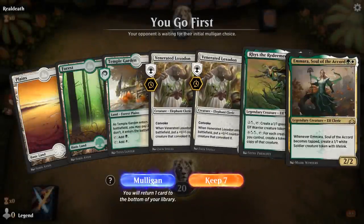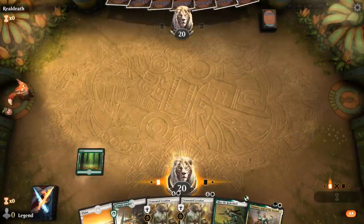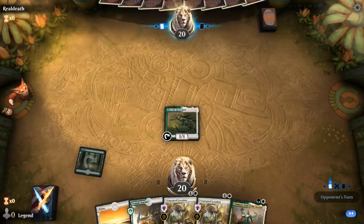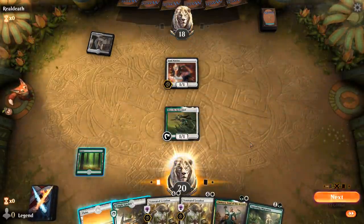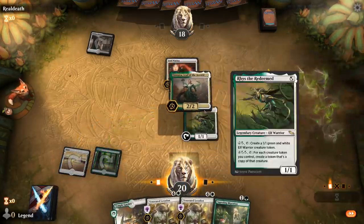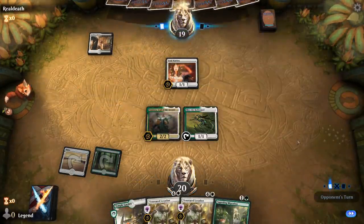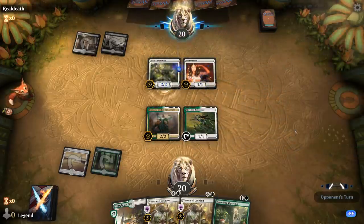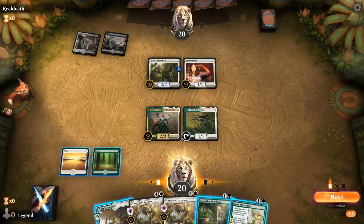We're on the play with a pretty solid-looking hand — just going to beat down with Venerated Loxodons. Emara is also quite good with the Loxodon. We're up against a Black-White lifegain deck. Soul Warden is pretty effective against a bunch of tokens, but Riz is a way we can potentially still go over the top, so even though Soul Warden is annoying I still want to keep Riz in place. They've got a dream start of Soul Warden into Pride Mate — I'm not going to get to attack with Emara.